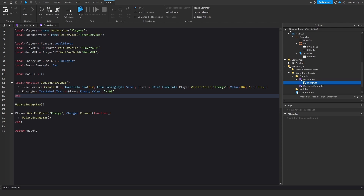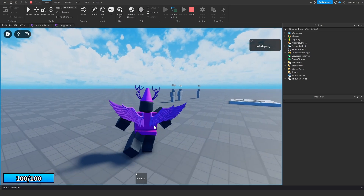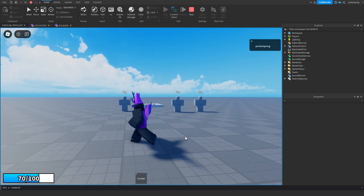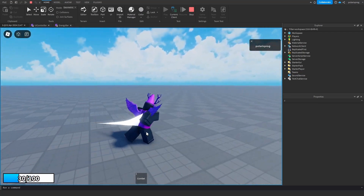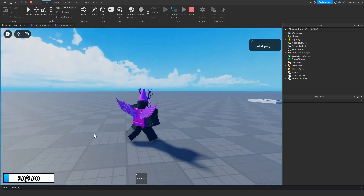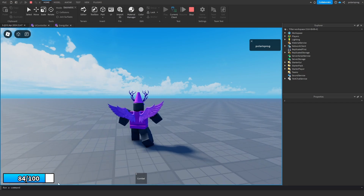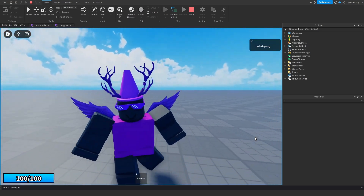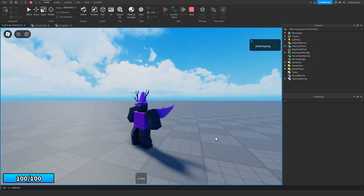Playing the game — when we dash, we can see the energy bar decrease smoothly. After a bit of time it refills gradually. Spamming the dash still works correctly and it refills back to 100. That's it for today's tutorial — if this helped, make sure to subscribe, like the video, share with your friends, and I'll see you all in the next video. Bye!